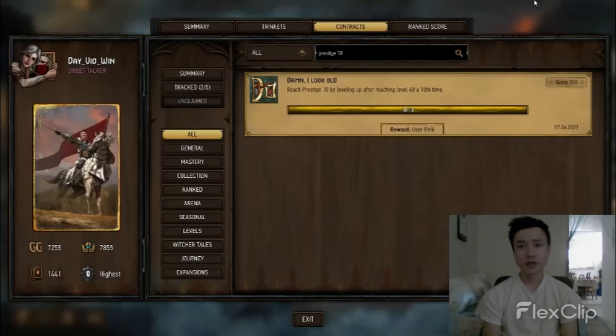I wanted to start with a little context on how I was able to accomplish this in a year. A year is not so long in terms of a point timeframe, and getting to prestige 10 takes a lot of work and effort — it requires a lot of experience points. The perk that was always driving me was trying to get that fifth premium guaranteed in all my kegs, which motivated me to keep playing and get there as fast as possible.